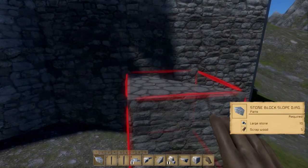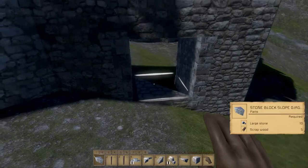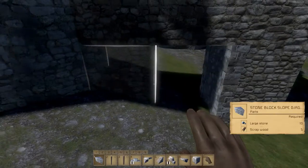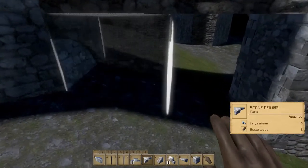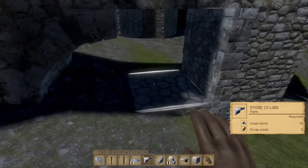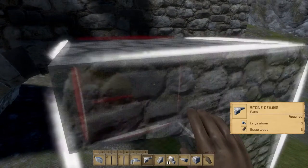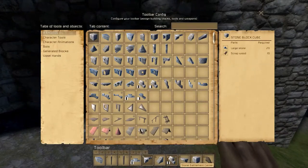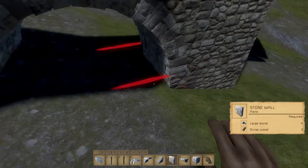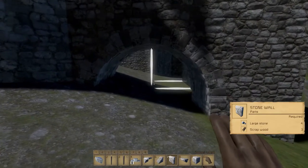So I think I'm gonna build like a water exit thingy. To do that we shall just take two archways, just like that. And then we'll take the 1x1 stone wall and stick it right there, just so that it's all good.